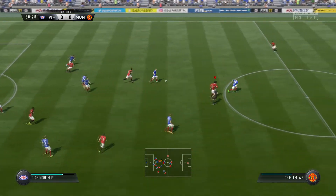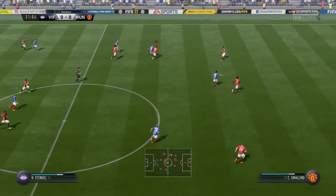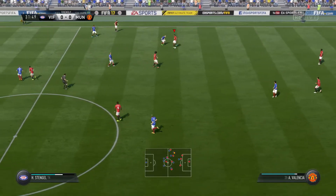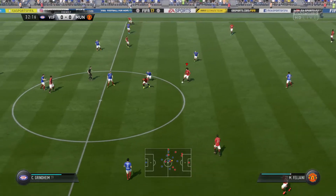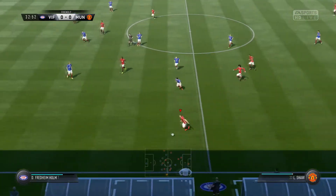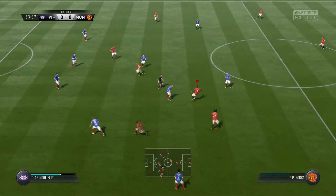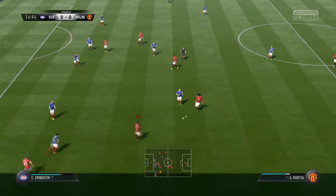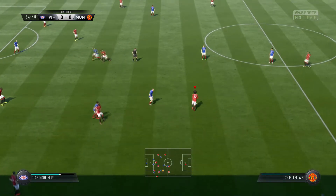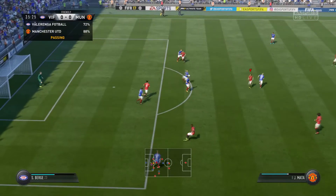Forward now, Ibrahimović. And in he goes with the tackle. This is how this team can play — sustained attacking football. But when they lose it, as they've done now, it's just a risk that they might get caught out. Patience is the name of the game at the moment. Fellaini, trying to switch on the attacking power in this situation.